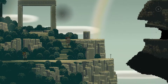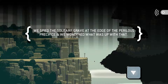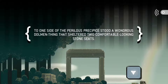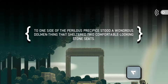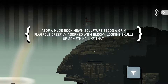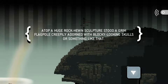Lots of stuff to look at here. We spied the solitary grave at the edge of the perilous precipice, and we wondered what was up with that. To one side of the perilous precipice stood a wondrous dolmen thing that sheltered two comfortable-looking stone seats. Atop a huge rock-hewn sculpture stood a grim flagpole creepily adorned with blocky-looking skulls.